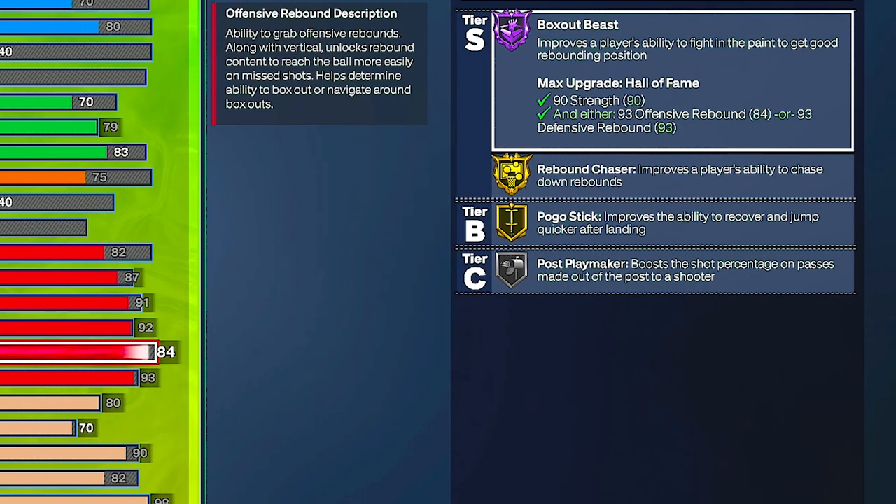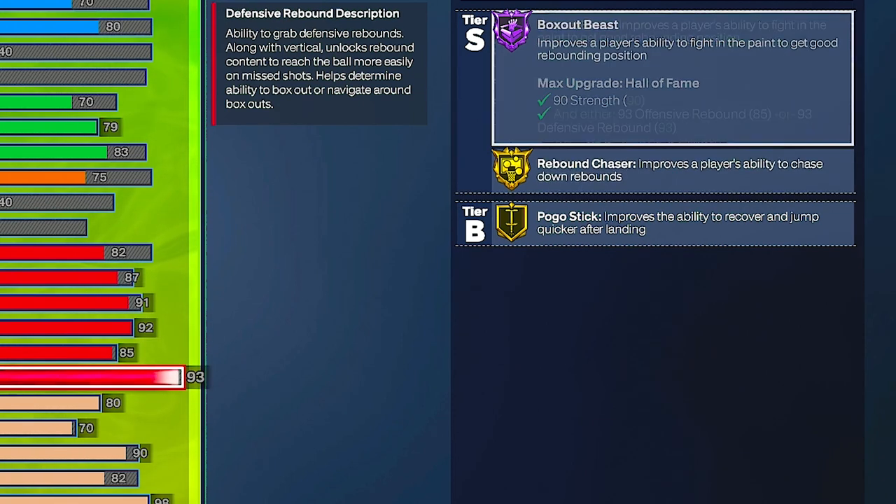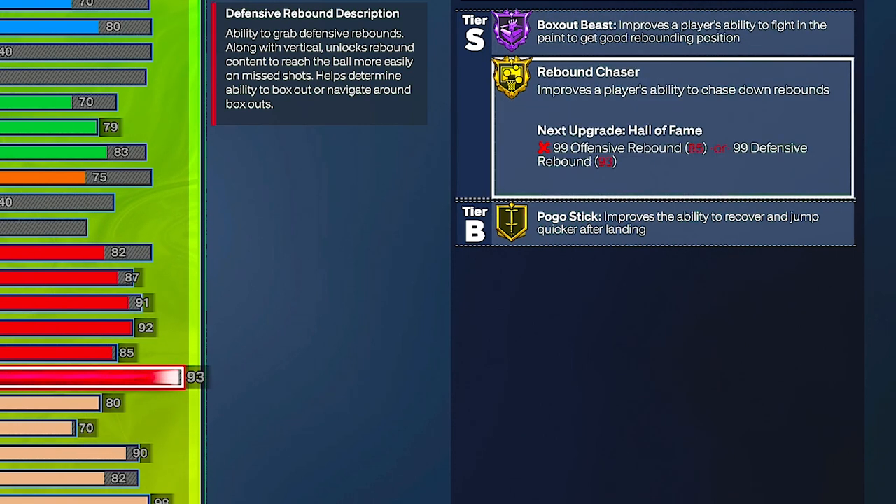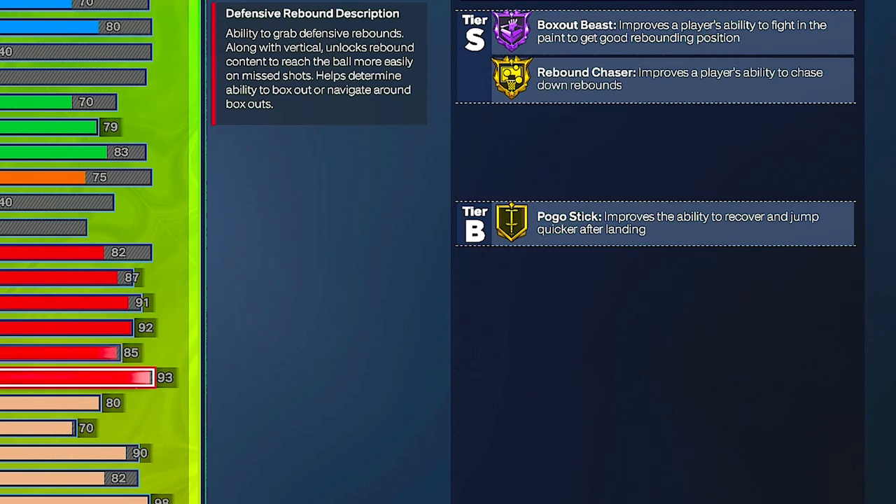For offensive rebound, 85 is just good enough — some people might go down to 80, but I think 85 is perfect for this type of build. For defensive rebound I went with 93 because I wanted box out beast on Hall of Fame, and that's why I did the 90 strength — you need 90 strength and a 93 defensive rebound to get that on Hall of Fame. Rebound chaser you can't get; you need a 99, and I wasn't sacrificing all my attributes for that. A 93 in the park is just fine.